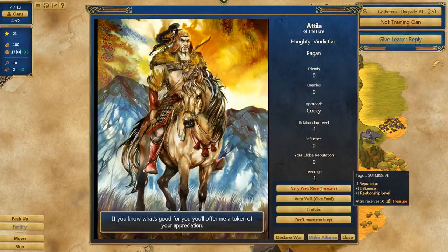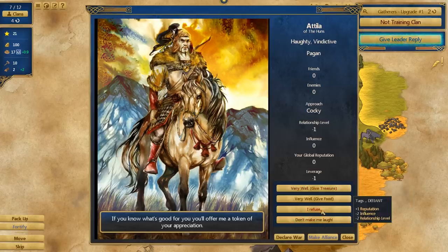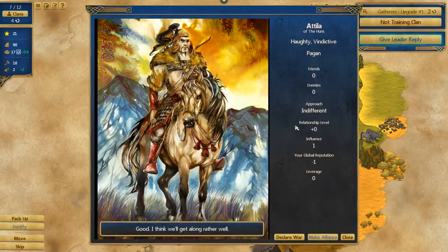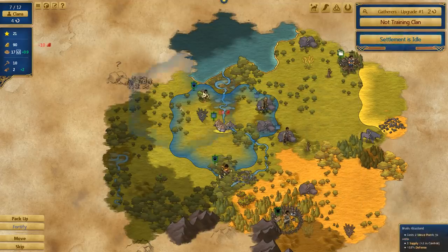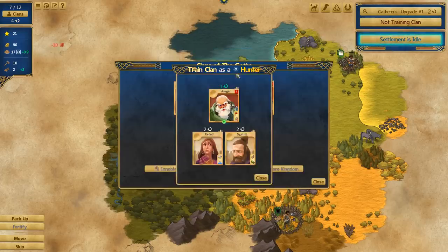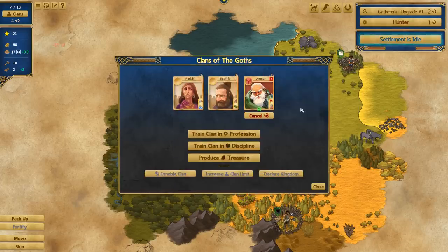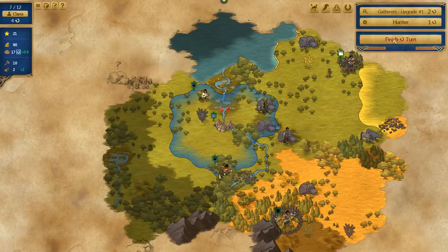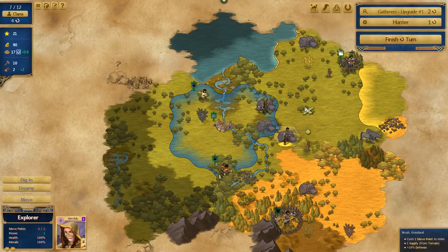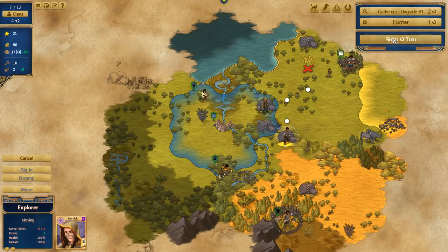We've discovered someone. This is Attila of the Huns — he's haughty and vindictive. He'll offer me a token of appreciation — give him some treasure: minus one reputation, plus one influence, plus one relationship level. He's defiant and hostile, but we've got a little bit of treasure — let's give him some. I think we'll get along well with Attila. I'm going to make loads of money so I'm not worried about that for now. A hunter feels like the exact right profession for you — let's get you trained up as a hunter. That would probably be a very, very wise idea.